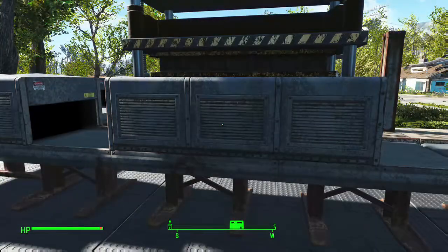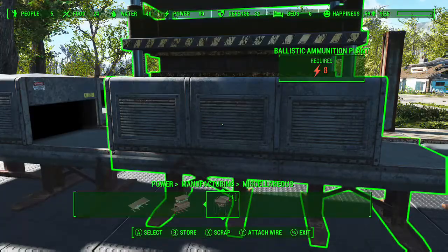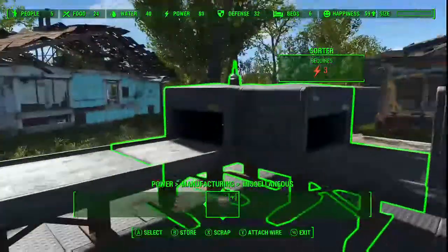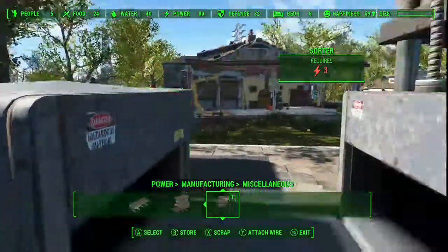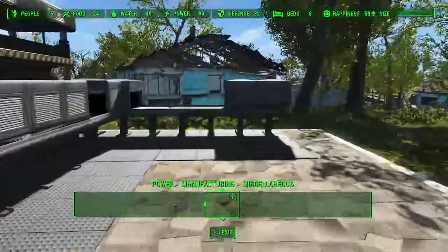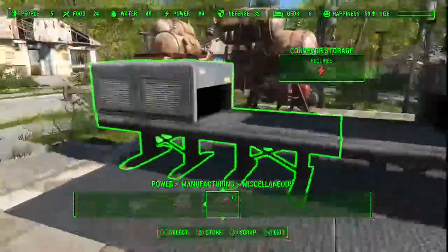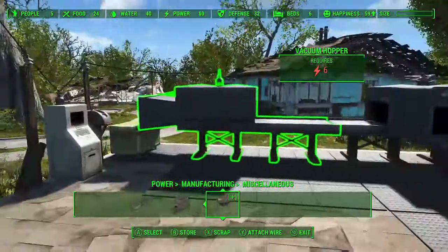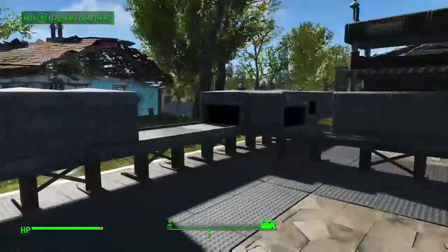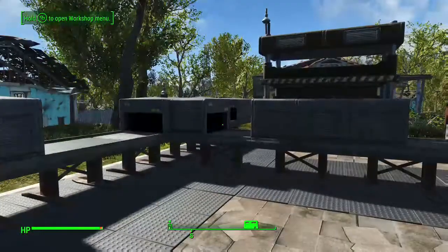How much power does this little setup use? In this little bitty setup we've got 8 for the builder, 6 for the sorters, totaling 17 power. The conveyor belts themselves don't have a power requirement — they just need to be connected. 17 power for this whole simple setup.